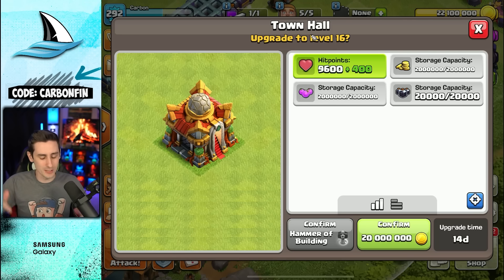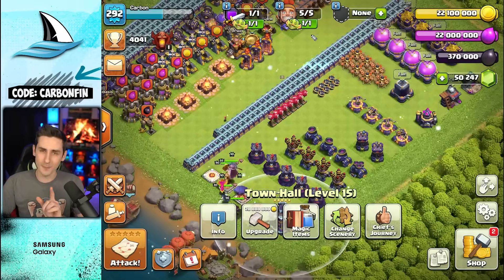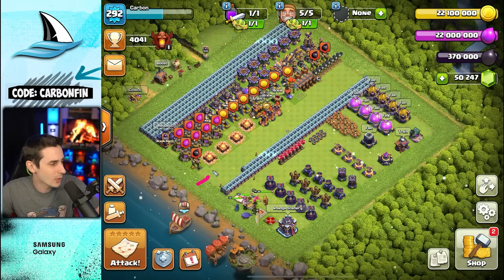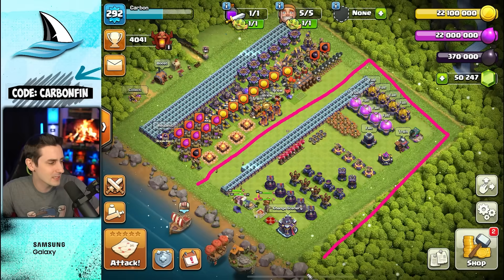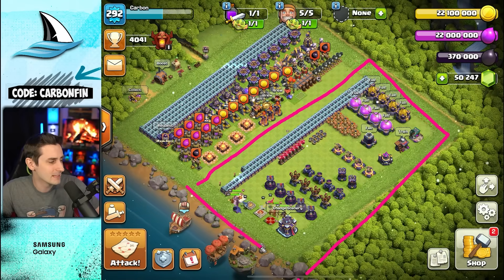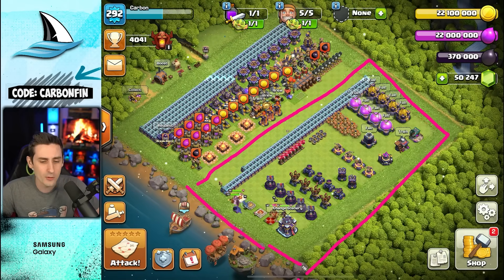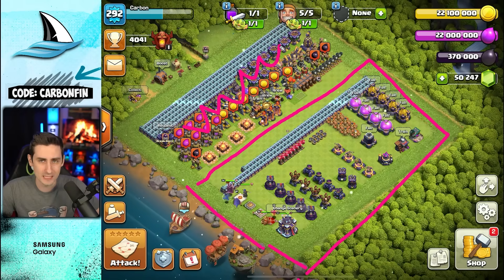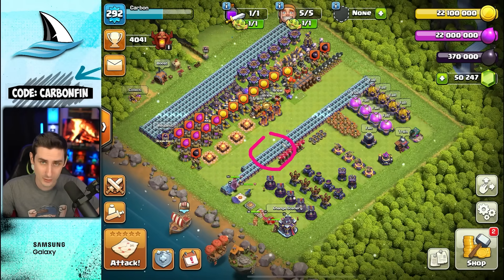What are your thoughts? Let me know down in the comments below. But before we upgrade, let's zoom out and notice how the base is divided. Everything in this square is what will upgrade in Town Hall 16. Everything on the top side will not receive an upgrade, which means there will be 150 walls.